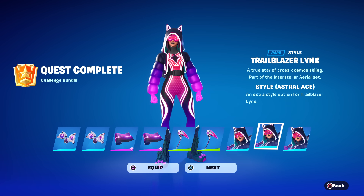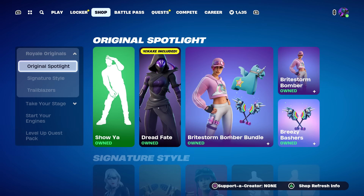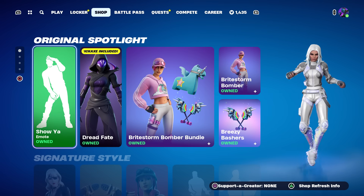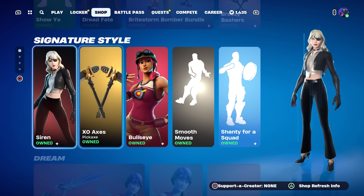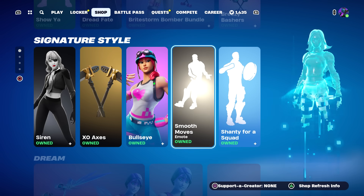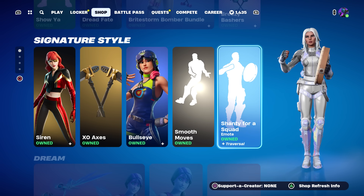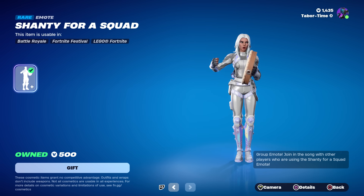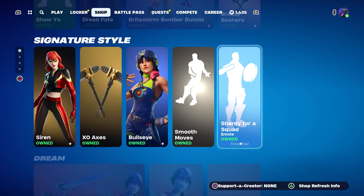Those are all the things you need to get done before tomorrow. As for the shop, let's take a look. This section is identical to yesterday with the Shoya Dread, Fate, and the Bright Storm Bomber. We got Siren, Exo Axes, Bullseye, Smooth Moves. Shanty for a Squad — I like this one because it's traversal, it's syncable, it's not copyrighted, it has lyrics, it's got a good animation — one of the better emotes in the game for only 500.